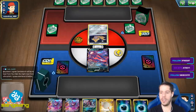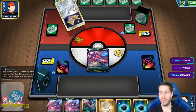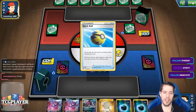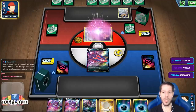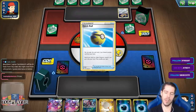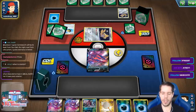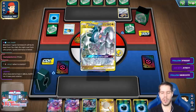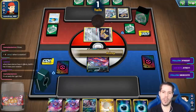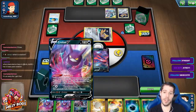Centiskorch will be very good. I really like Centiskorch. I 100% think Centiskorch can go toe-to-toe with Eternatus right now before rotation, and definitely after rotation. Neither deck changes with rotation too much — this build that I have loses Acro Bike, and that's it.